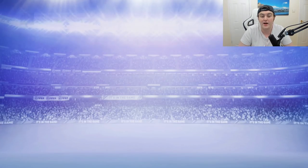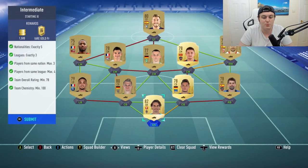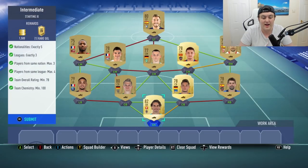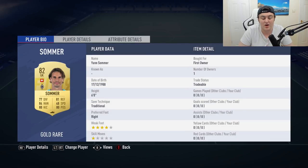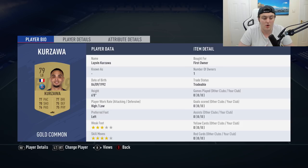We'll go ahead and submit that for a premium gold players pack and a 25k pack — always nice to get those in the club. For the intermediate squad, it's pretty easy. Anyone works here — it doesn't have to be specific players from my club. Literally any Bundesliga goalkeeper that isn't German works there.